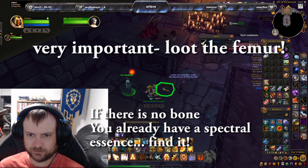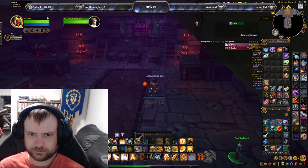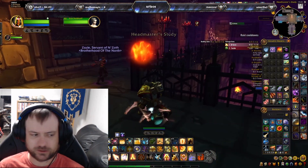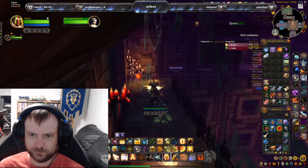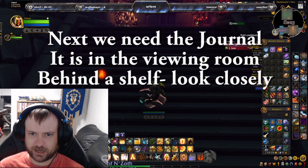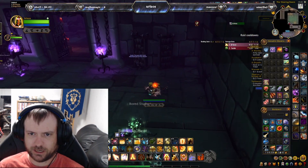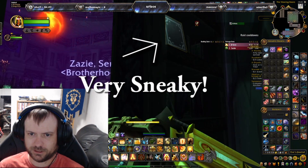So I have to loot the femur and then go find Eva's journal. Eva is the ghost's name. The journal is a little bit hidden — we're going to exit this room, exit the headmaster's study, and head off to the left in the next room. There are two bookshelves and the journal is actually behind one of them, in the viewing room just off to the left. If you get just behind the bookshelves you can see it's hidden in there. Very sneaky.